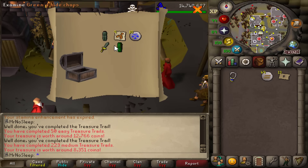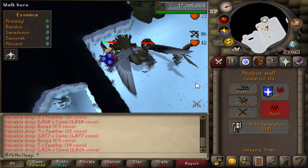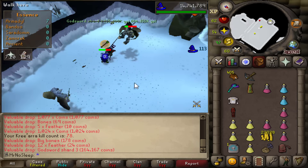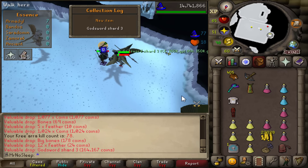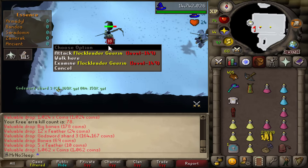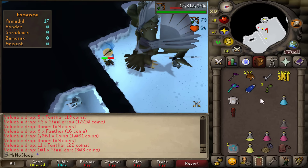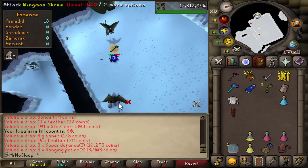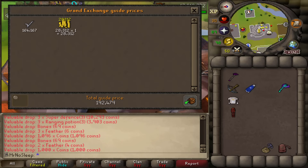A couple of keys and clues later - 12k from the easy, 8k from the medium. But then I got my first real Armadyl drop: godsword shard 3! I believe I have godsword shard 2 in the bank, so I'm still missing the first one. Now that we have the third, we're only one shard away from creating a godsword blade. 192k from that inventory.